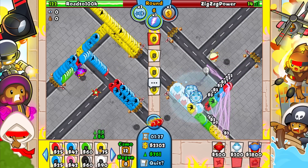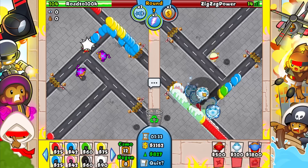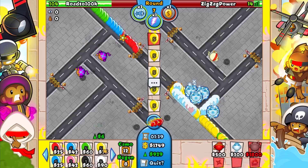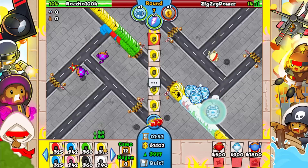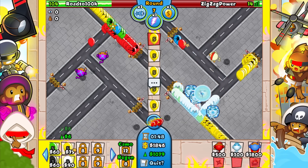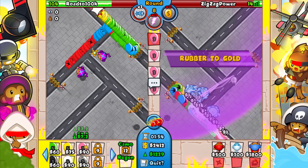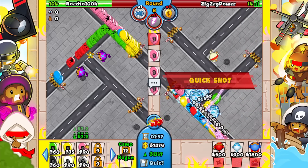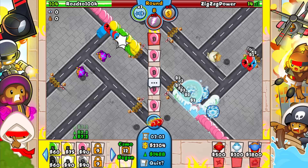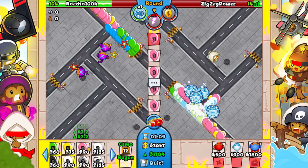Now we know what we're dealing with. These four should deal with any yellow bloons, then my ninja in the back will deal with anything else. We're down to 14 lives but it doesn't really matter. He has quick shot and knockout, so we have to be a little prepared for that.